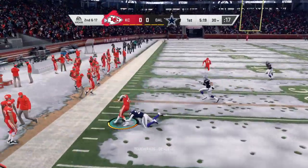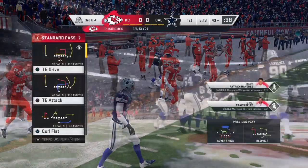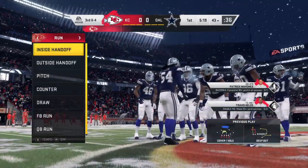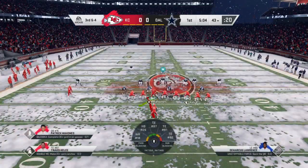17 yards to go on second down. Now a pass that's taken in by Hill — a good pickup of 13 yards as they get closer for third down. I don't care who you put on him, he's going to be a handful on one-on-one throws.